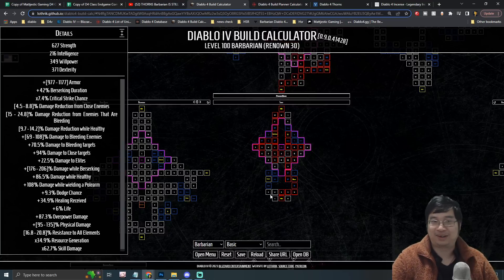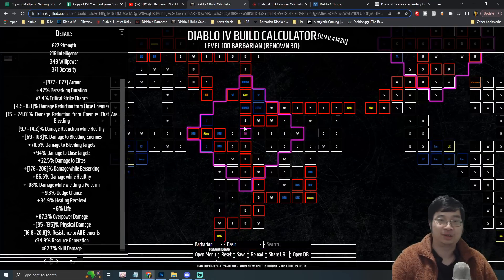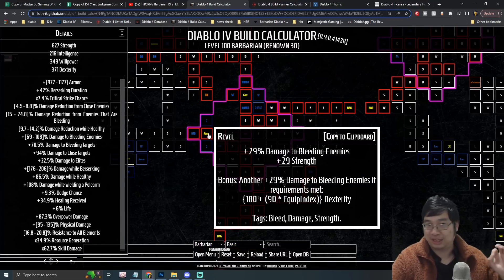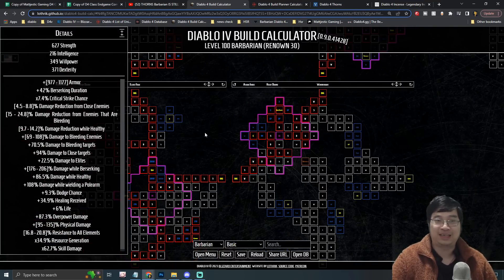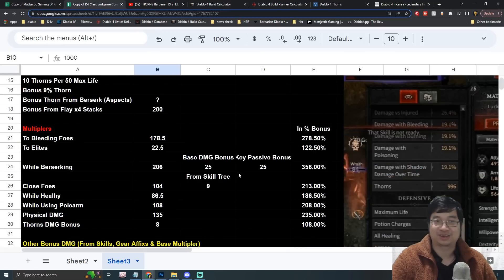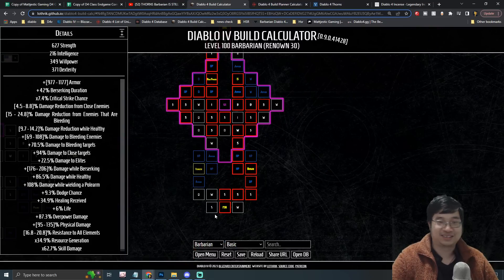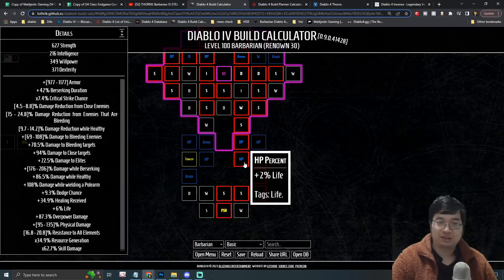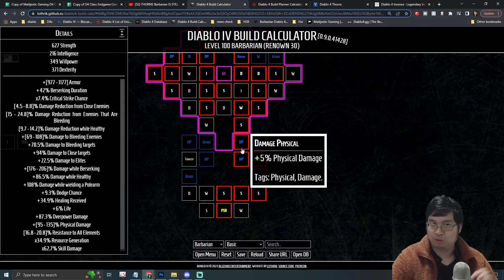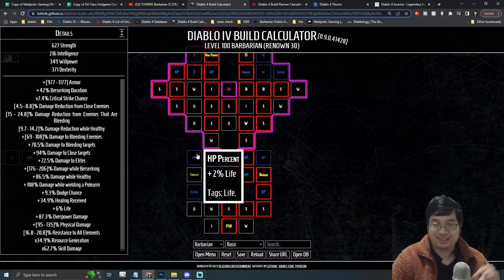Moving to the paragon boards: I'm trying to perk into as much bonus damage as possible. I'm taking nodes for bonus damage against bleeding enemies and close-range enemies since they'll always be bleeding with this build. For the starting board's pathing, the right side provides bonus physical damage, which I believe scales with thorns better than the bonus HP on the left side — though bonus HP also translates into thorn damage.